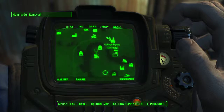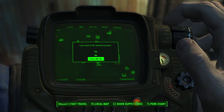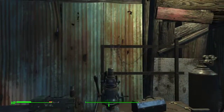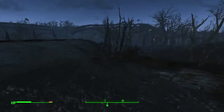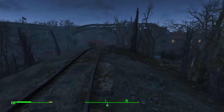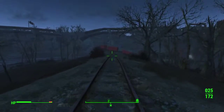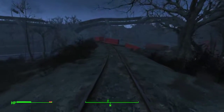248 caps — okay, not bad. Next up is Gray Garden, and afterwards I'll go to the Starlight Drive-In. Military signal found. It's the Cryolator.